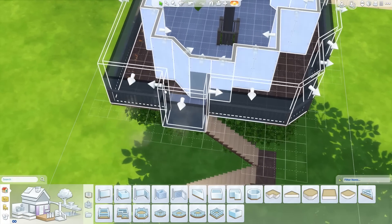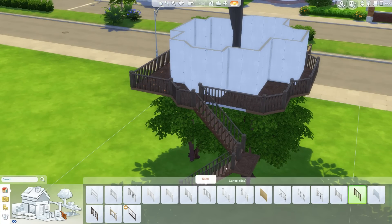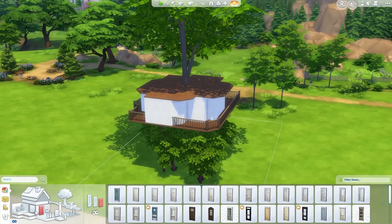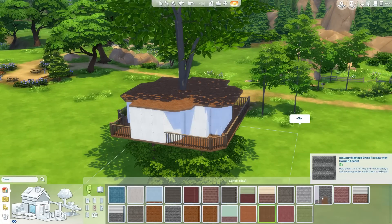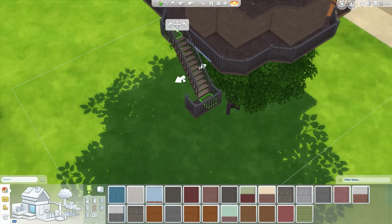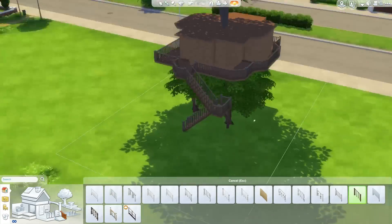We actually go down a level underneath. I do rotate the entire house at some point because I built it facing backwards originally — I did want the stairs at the back — but when I mixed things up, I realized stairs at the front would probably make more sense.